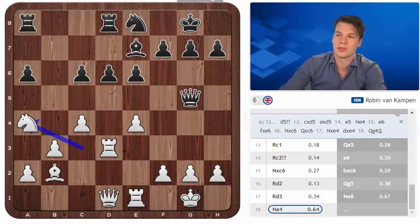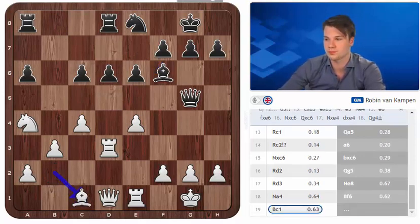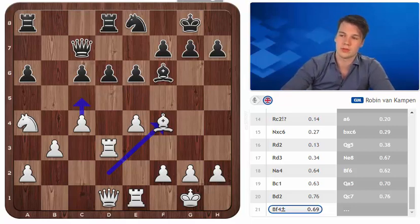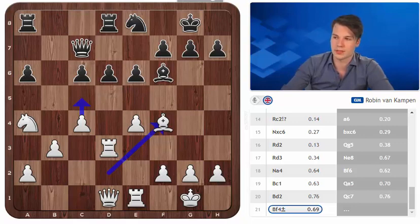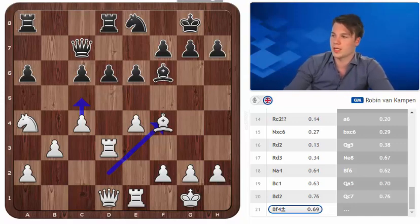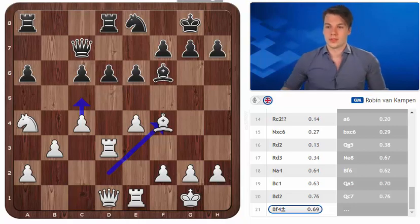I played Na4 now aiming for the b6 square which can no longer be covered by the typical Nd7. My opponent played Bf6 and I generally prefer to play with as many pieces as possible since we have a space advantage with white - it's normally worth keeping as many pieces on as you can. So I went Bc1. My opponent decided to return his queen and after the following moves I think I had a very pleasant advantage. Moves such as c5 are already quite unpleasant for him to face and I still have ideas related to a kingside attack. This was my game against the current world junior champion Mikhail Antipov in 2013 and even though I got a winning position, unfortunately I didn't manage to win the game. But the opening was definitely a success.